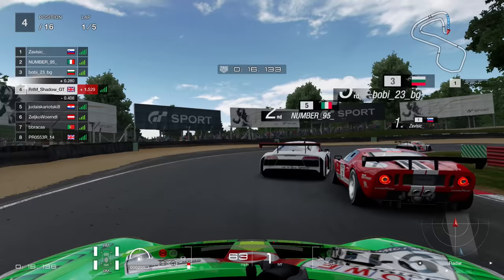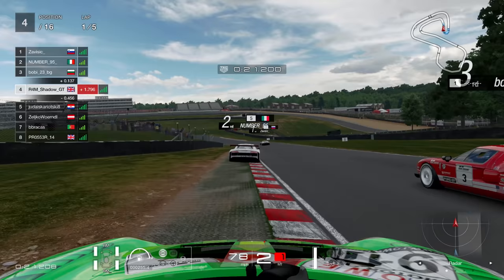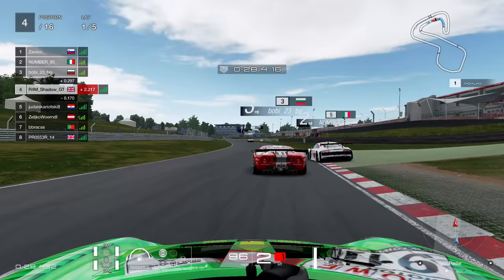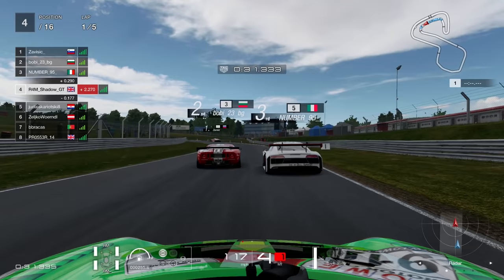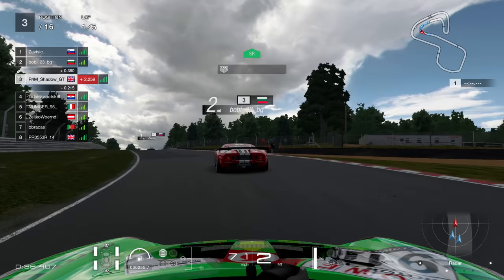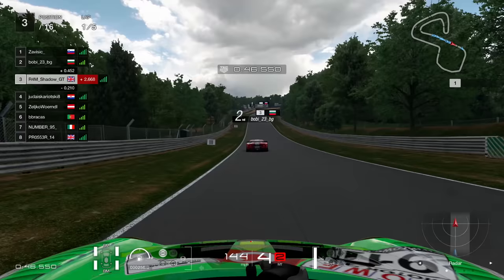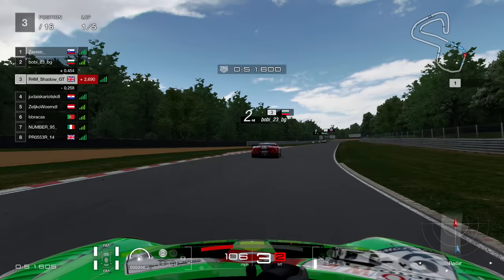The Ford GT looking for the move — up the inside, bit of contact, looking around the outside, always going to be a difficult move, and it doesn't quite materialise. So just really tucking into the slipstream as best we can. Because we're under attack from behind — number 95 going very wide, he leaves the space well open, truly opens the door, and I take the invitation, as does the Croatian guy behind. We both go through into third and fourth, and the Italian there just dropping down the order from second down to seventh already — a colossal downfall on lap one.